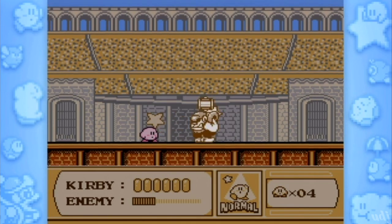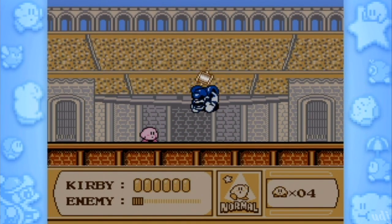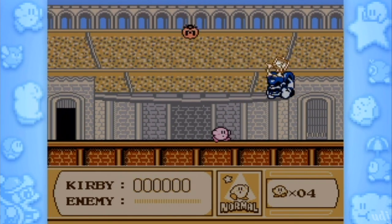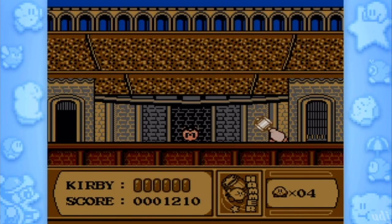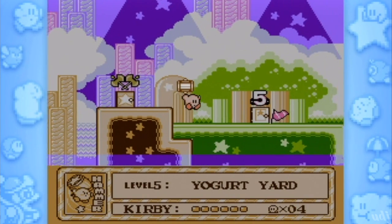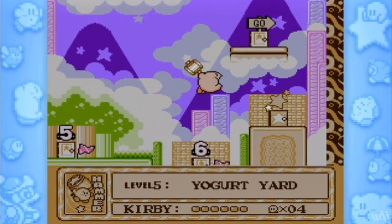So something's coming up where we just need to hit a block or something and then it'll open a way? Actually, several things are coming up where we need a hammer. So it's one of those. With our hammer in tow, we make our way back to Orange Ocean to start the level proper.